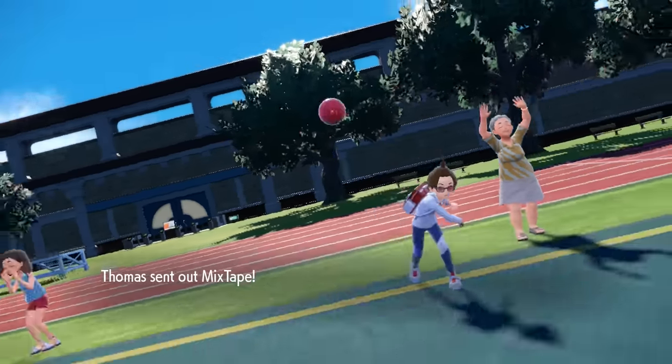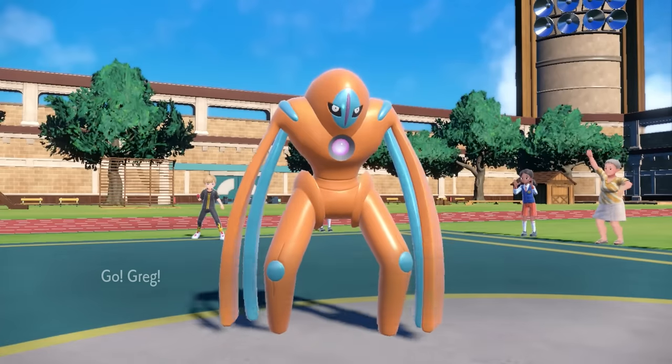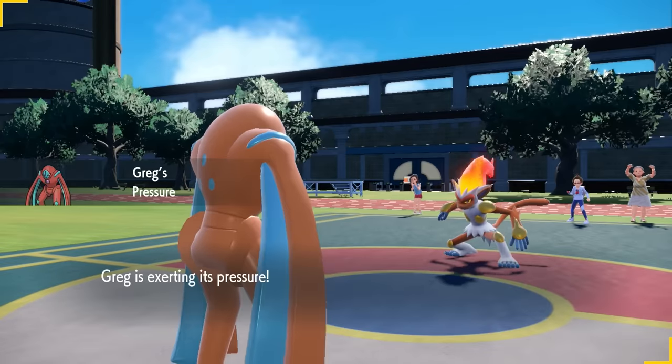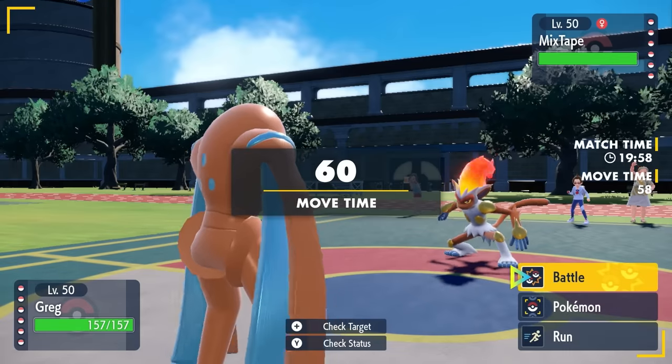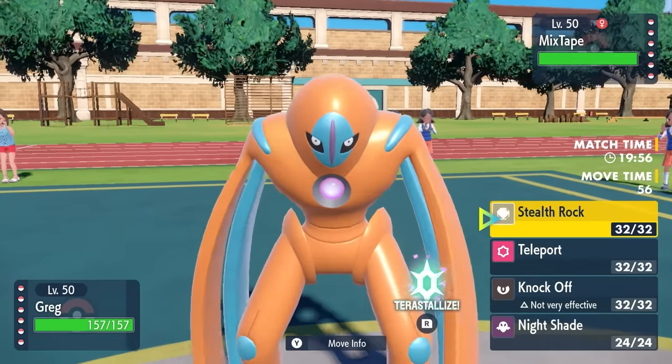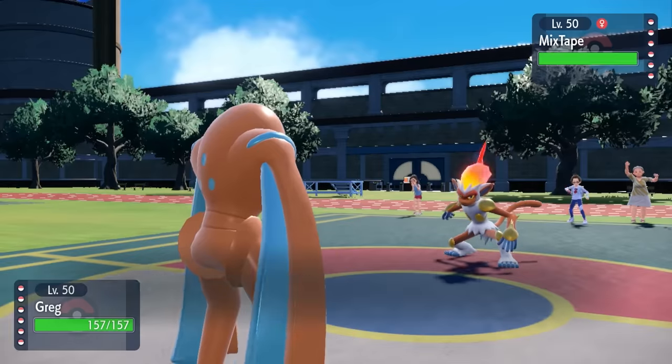So this time my opponent is going to go ahead and lead off with the Mixtape. This thing is probably a mixed attacker - it's an ape and it's got a fire mixtape. I have Greg, of course. Also this thing's named Greg because I asked my wife - which is crazy to say - hey, what should I name Deoxys? She said Greg. So he is Greg.